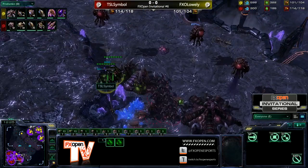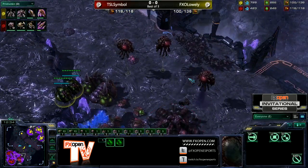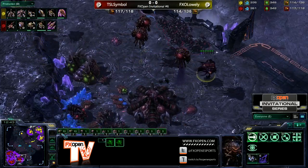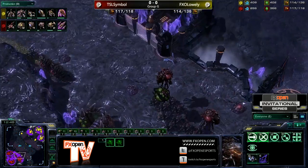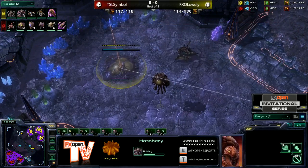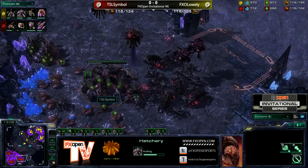The Zerglings are very mobile and will keep Symbol on the back foot, but normally you want to try and beat that plus one upgrade if you're going to do this kind of thing, and Lowly just wasn't able to do it. So instead he backs off, drops the fourth Hatchery, and goes straight into Hive. He's counting on being able to keep Symbol defensive with these Zerglings to sneak up to Hive tech really quickly. This is pretty risky, but if he can get away with it, it'll have a nice return — a cool little strategy from Lowly, but very risky.